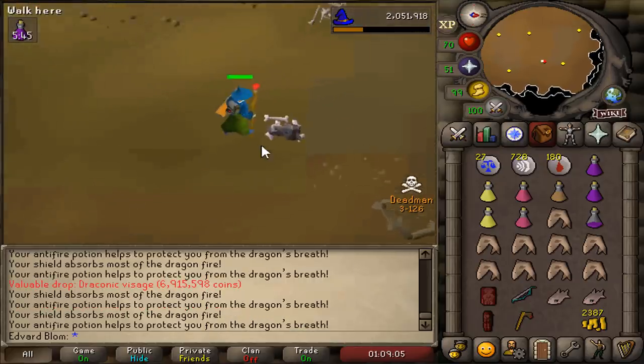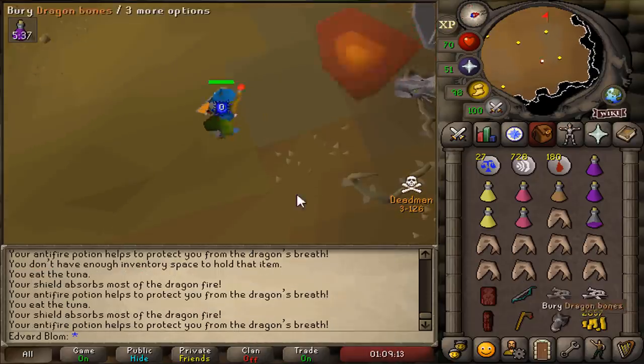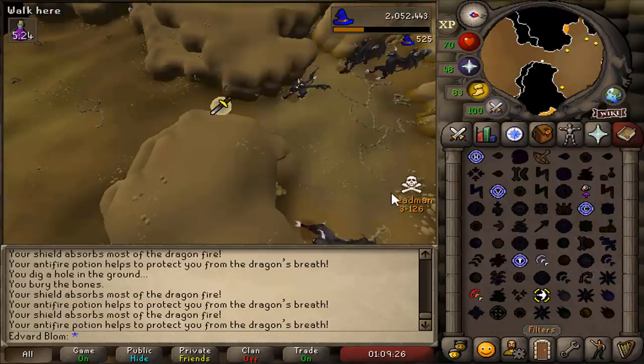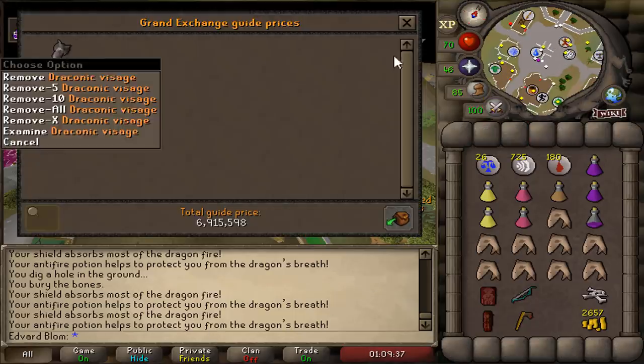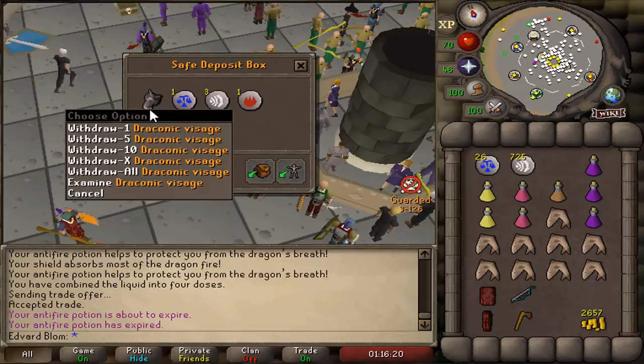No way! Oh my god! I got a visage! No way! Get out of here! Oh my god, get out of here! Oh my god, that's my first ever visage! That's my first ever visage in this game! And this beauty is going straight into the deposit box.